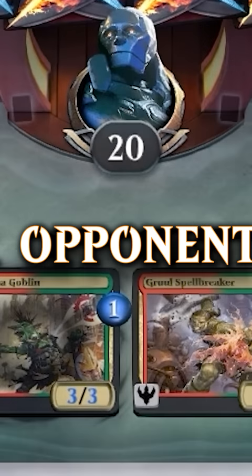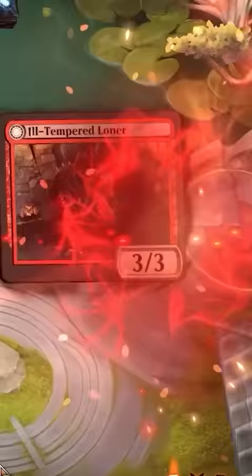Did you know you can kill your opponent by dealing zero damage? But how would you do that? Play an Ill-Tempered Loner. When it's dealt damage, it deals that much damage to any target.